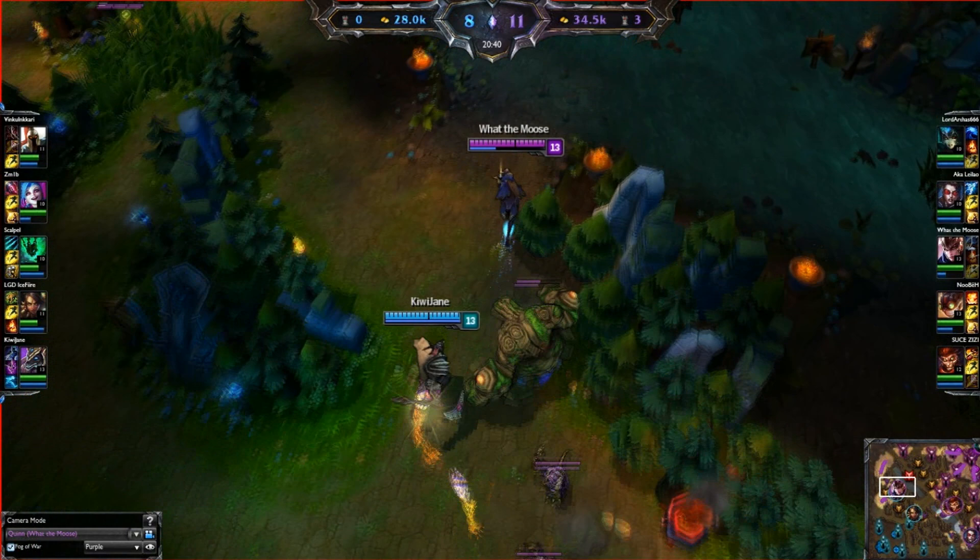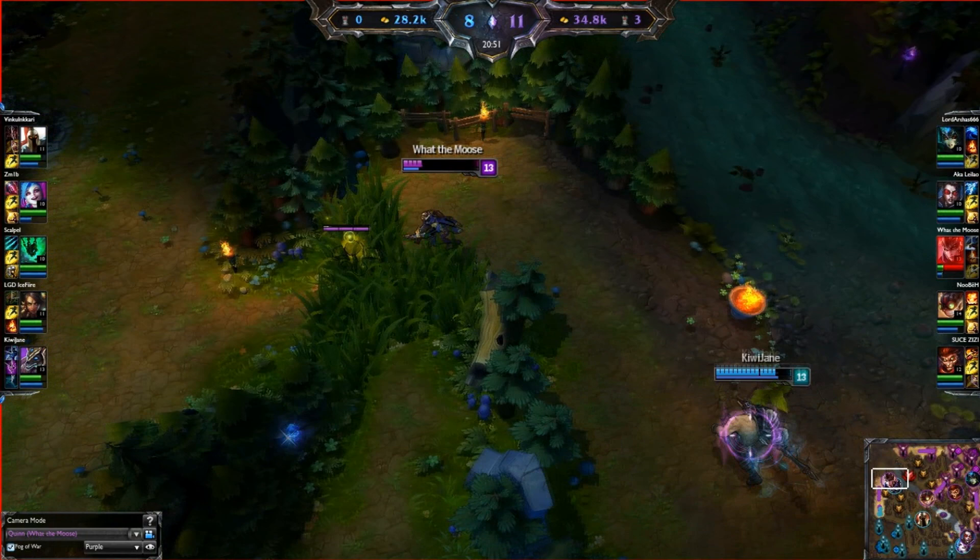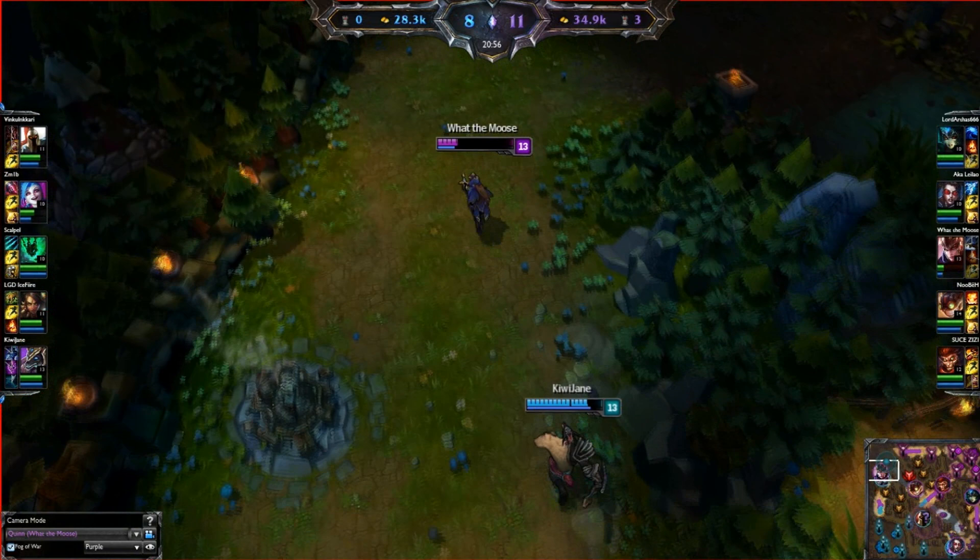You can actually use your E as a nice escape if you position it correctly over walls. It's pretty obvious, but a lot of people would waste it in a situation like that. Nasus has popped Ghost, but through positioning myself correctly I can jump over the wall and pretty much easily escape from him.